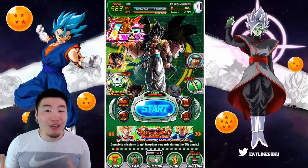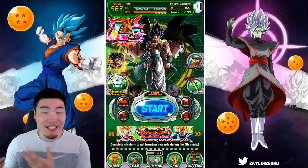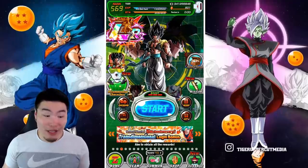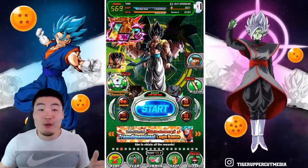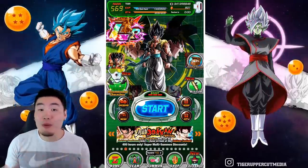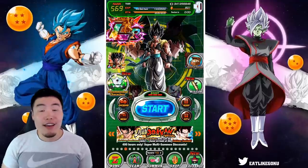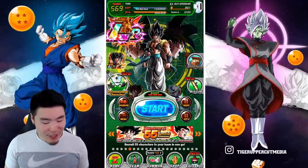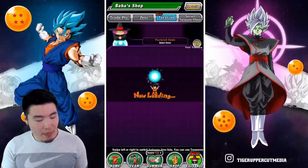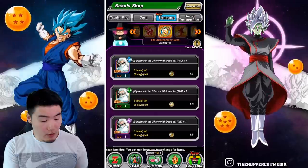Veteran players probably already know what to do, but keep in mind that with anniversaries and super hype units like Gogeta and Vegito, there's always going to be a huge influx of new players into the game. So if that's you and you only recently started, hopefully this video can help you out. Let's pop over to the Baba Shop and scroll over to the anniversary coin shop.